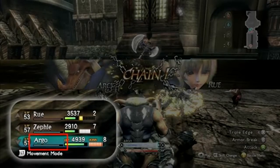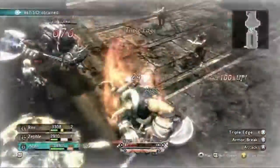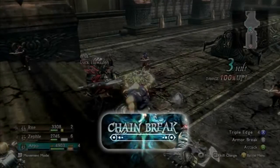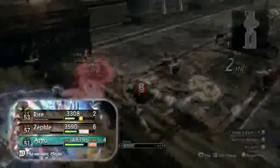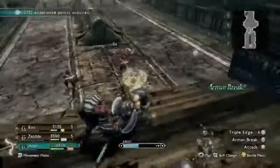What happens when Argo enters Overdrive and finishes with a skill while still in a chain is called a chain-drive. When you finish the chain-drive with a skill, such as Argo did here, this is called a chain-break. Under the stamina bars for both Rue and Argo, you'll notice both characters have had their stamina reset and they can begin attacking immediately.